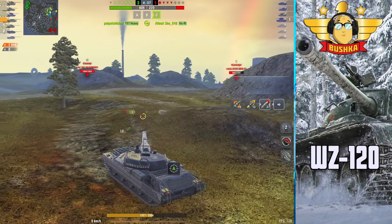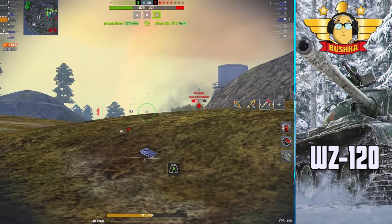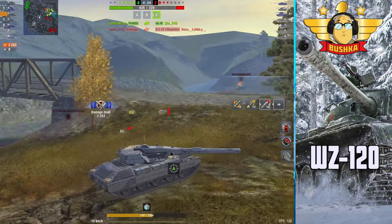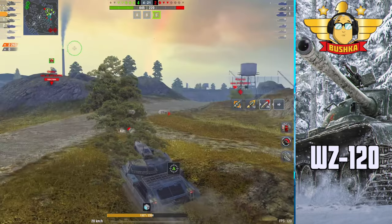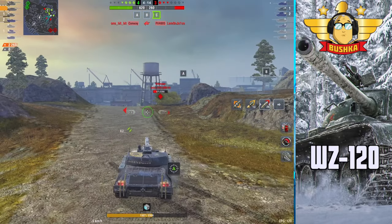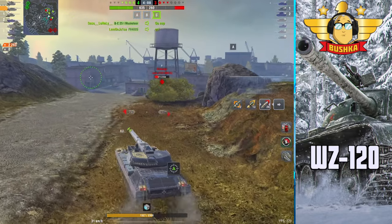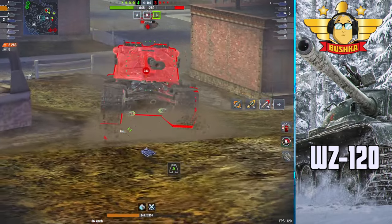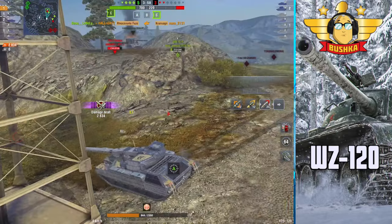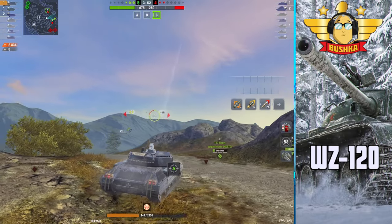What about gun handling and mobility? Mobility is standard - 40 kilometers per hour is your top speed, which is all right; it's not assault tanking. Your power to weight ratio is actually pretty good at 15.85, and good terrain resistance stats back that up. It's middle of the road to upper middle for a heavy tank. You're not going to be as fast as, say, a WZ or a Strv K, but you're going to be quick enough to get to your spots and hold. Interestingly, I ran into a lot of Kranvagns today.